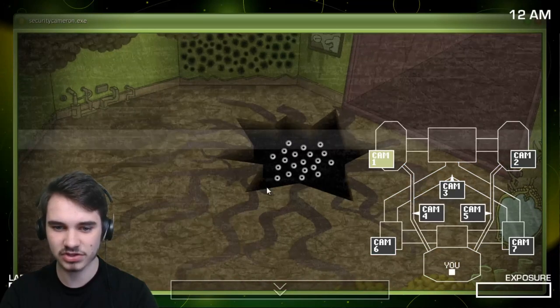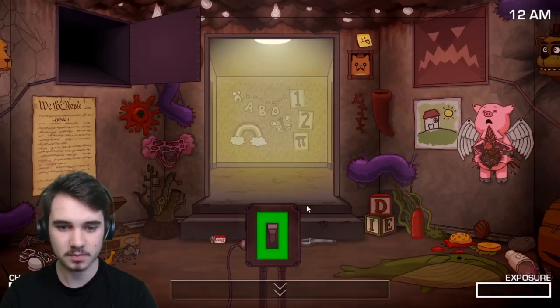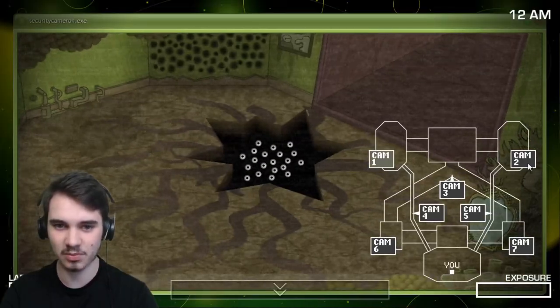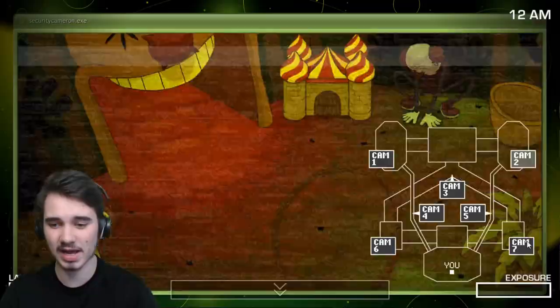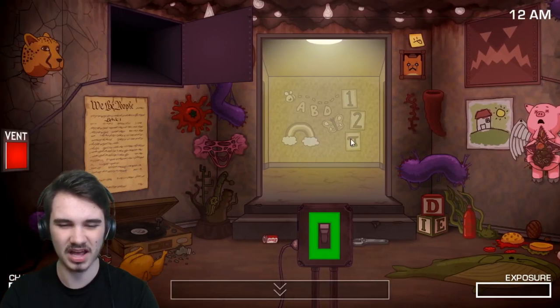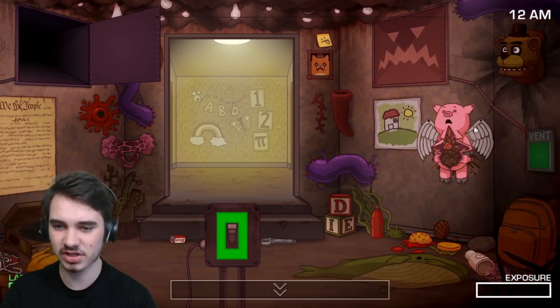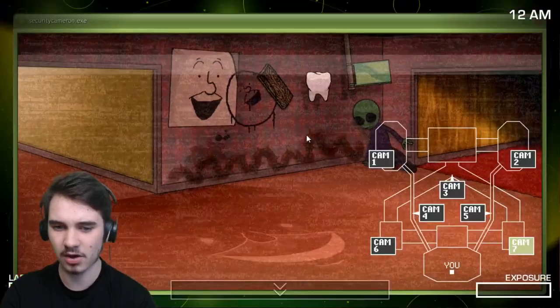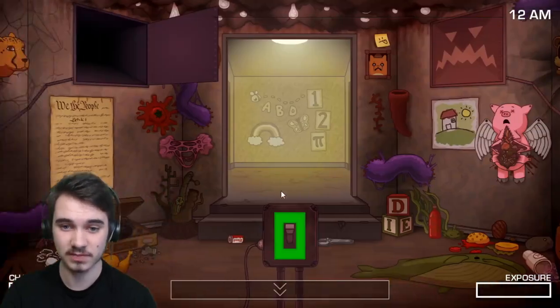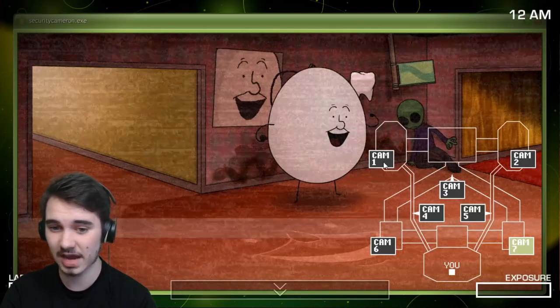There are some other characters too, like Eyesore. He's actually an enemy now, as opposed to the first game where he just told you how many more camera flips you had — until you got killed by the clown, Grunkfist. A few Easter eggs have changed for the console and mobile release of the game.